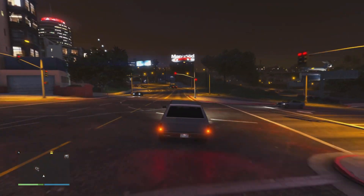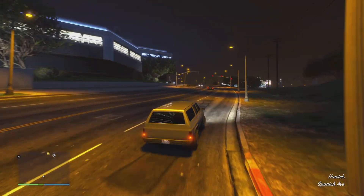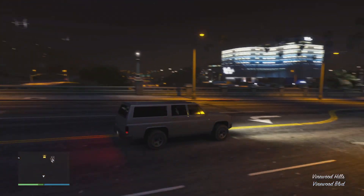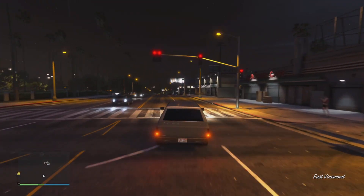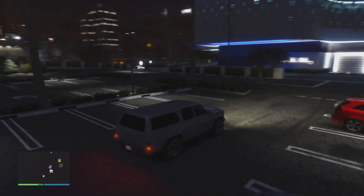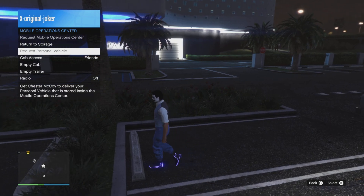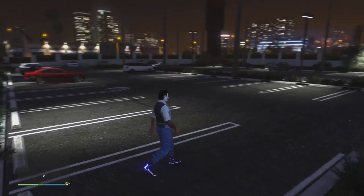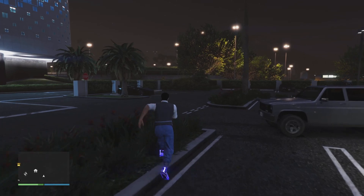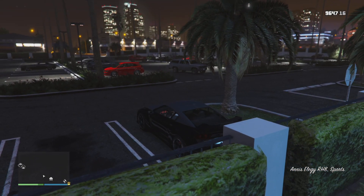You go to services, emergency, and request personal vehicle. Then when you do that you won't see it because your map is glitched out. Then you go and get into your car and you go back to the strip club.